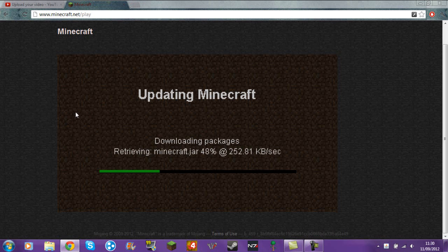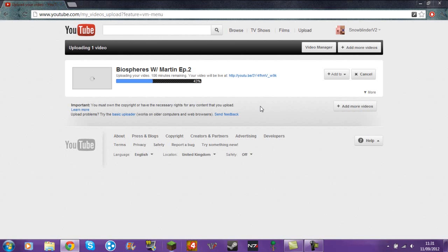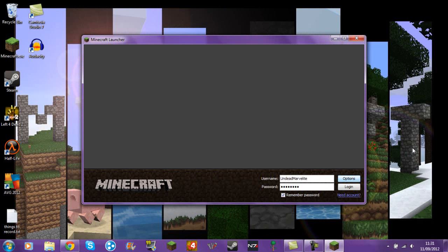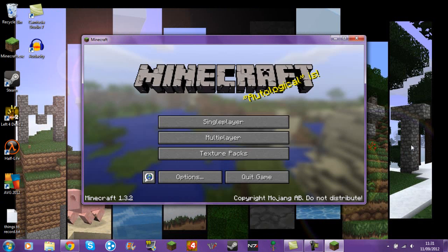There we go — a lot better than it was. And that's pretty much all you have to do. Afterwards you obviously don't need to stay in the browser. Just let it download for a second. Once it's downloading and it's gone to that screen, you can then close it down, go into your Minecraft on your desktop or however you get to it, then log in and just leave it, and it will log in how it should normally.